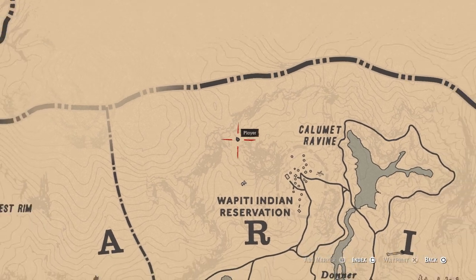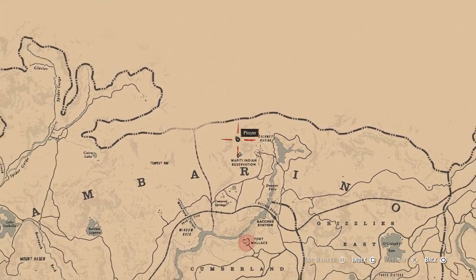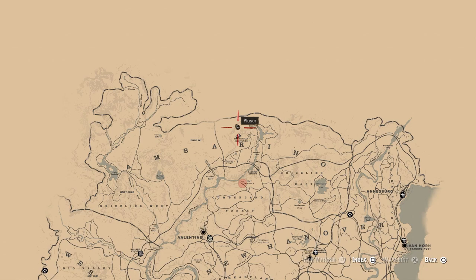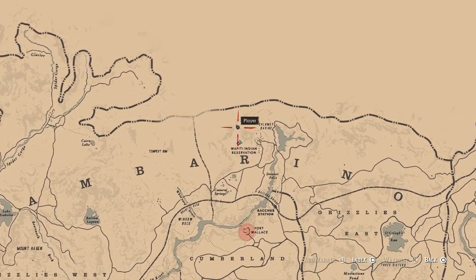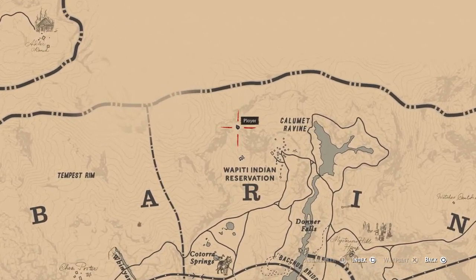The first is the Warped Brindle Arabian, which is found north of the Wapiti Indian Reservation. In my experience this horse is always there, so you shouldn't have trouble finding it in the area so long as you or nothing else has scared it off.